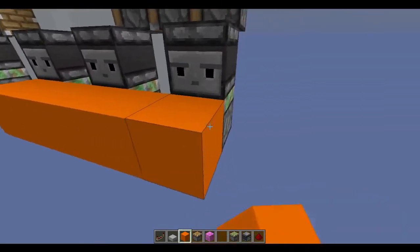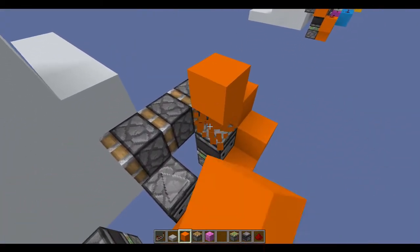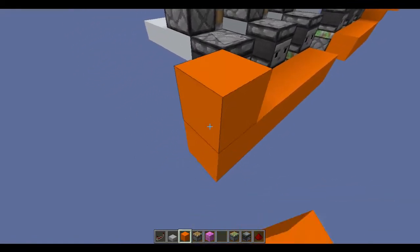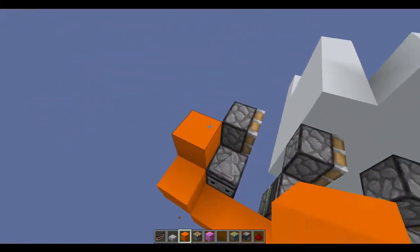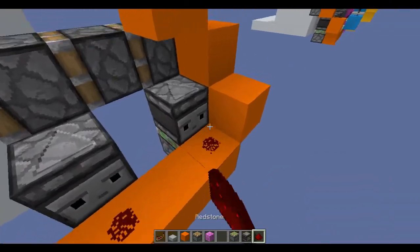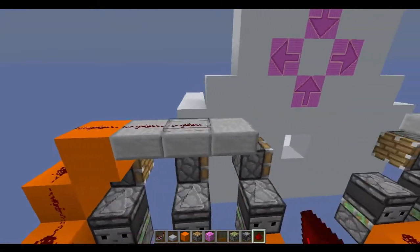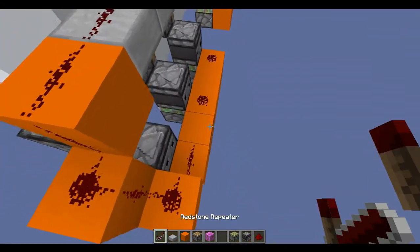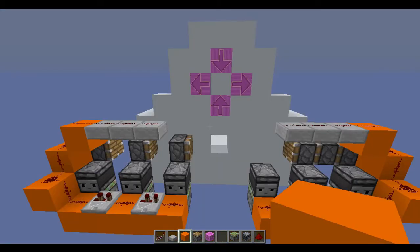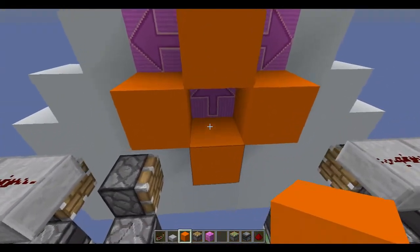Now what you want to do is build a line of blocks like this, and then one coming up like this, and then three slabs like that. Repeat this on the other side — up, over, and three slabs. Then you want to place redstone dust in front of the repeaters and going up this and along the slabs.